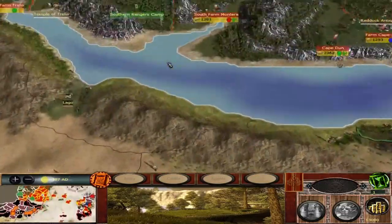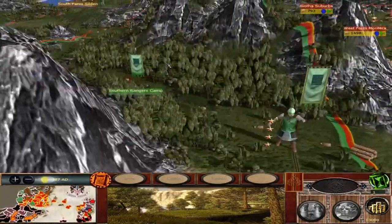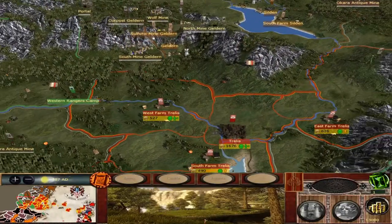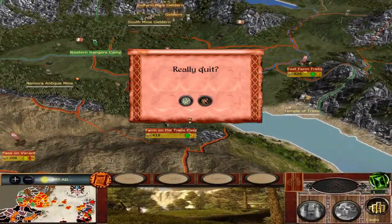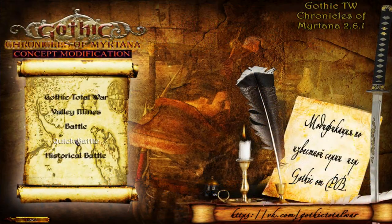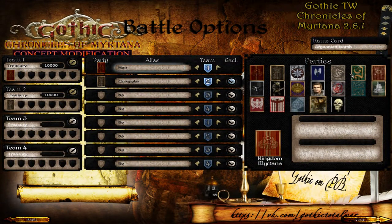They are still impressive in this mod with unique skins and there are some units that are unique too. Exiting to the custom battles screen, we can see the factions available: the Kingdom of Militana, Norton Orcs, Clans of Nordmar, and Marconaris Onar.